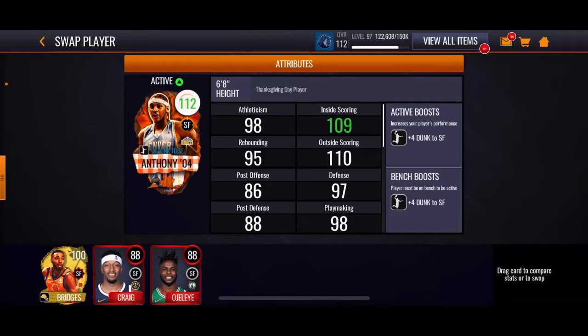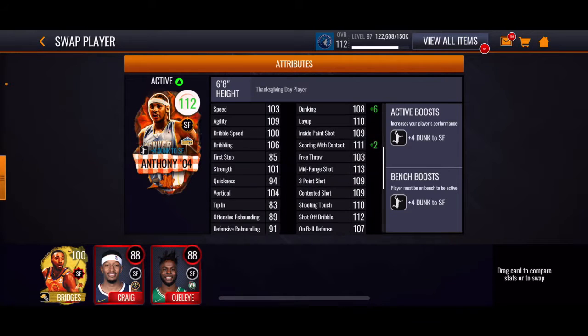So I've used this card a bit — I got him yesterday. I mainly shot threes with him, just corner threes, boom, pass it to him, assist. He's got a 109 three-pointer, but that dunk is boosted — he has his own boost, plus four dunk to himself. So this man would have a 112 dunk, but I got some more boosts on so it's 114. We also got 113 scoring contact — that's crazy. 109 three, that's cheese, bro.